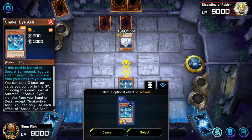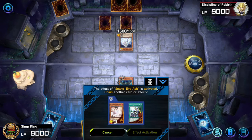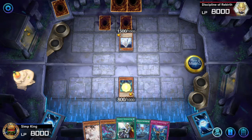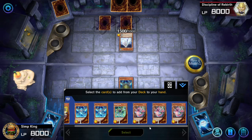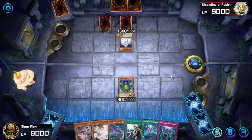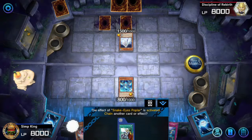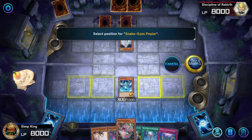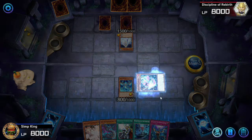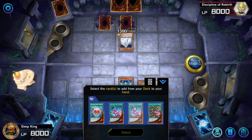Let's start out by normal summoning the Ash. You're going to have to have Ash to do this combo with one card. It is possible to do similar plays with multiple cards, but it starts getting complicated depending on your hand. So I'm just going to show you the Ash combo for now. Poplar — you search for it, and it's going to activate and summon itself for free. Very amazing. Poplar is going to search for the Snake Eyes Field Spell.